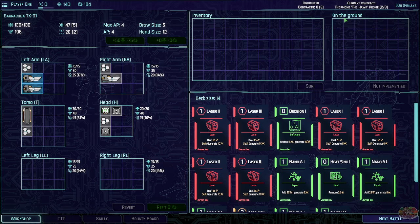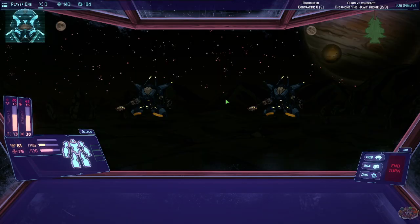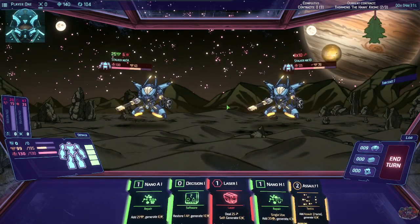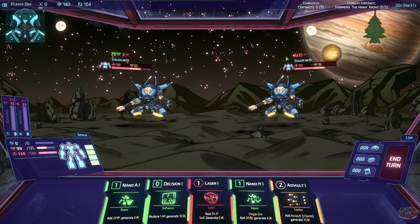This feature's not implemented yet. Current contract: Torment the Hawk Chrome — haven't completed any contracts yet, so let's just keep rolling. I like this though. You're getting ready to add 25 armor and draining 6 heat. When heat is at 75% capacity it will cause overheating, 100% emergency shutdown — ooh.